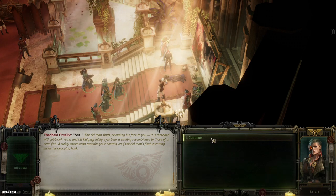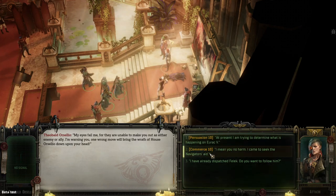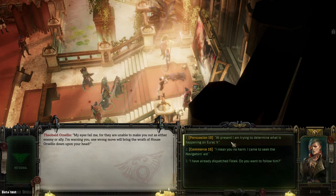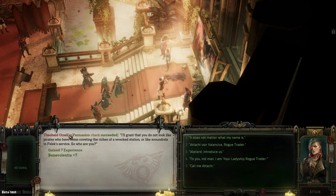The old man reveals his face — jet black veins, bulging milky eyes. 'My eyes fail me, I cannot make you out as either an enemy or an ally. One wrong move will bring the wrath of House Aurelia down on your head.' We can persuade him, approach from a commercial standpoint, or be hostile. Trying the persuasion option — 50% vs 48%, not much difference. Going with this one since we're still trying to figure out what's going on. It works — we succeed.